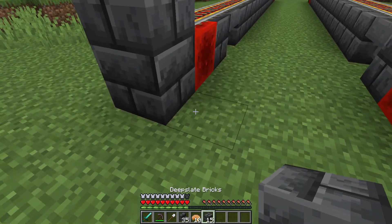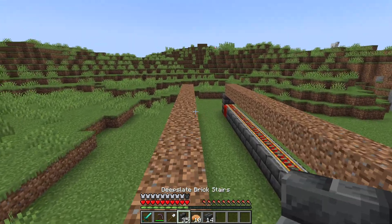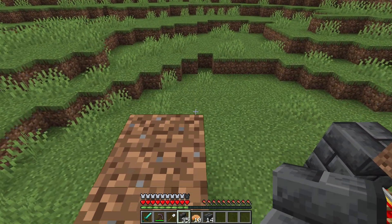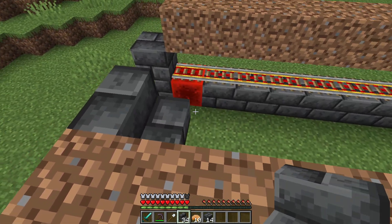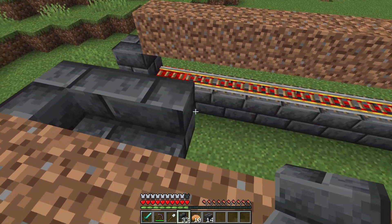We're now going to grab our stairs and place a temporary block right here and jump up on top. We can now make our way all the way down to the end and start placing our stairs. We want to shift right-click here and then wrap the stairs around, making sure we have this little L-shaped stair at the very end and the start.